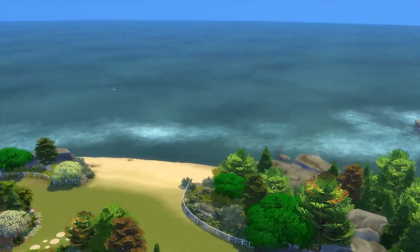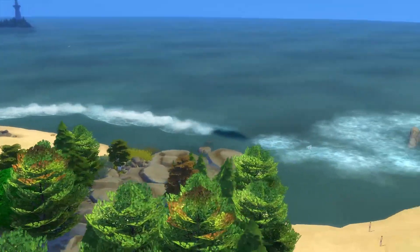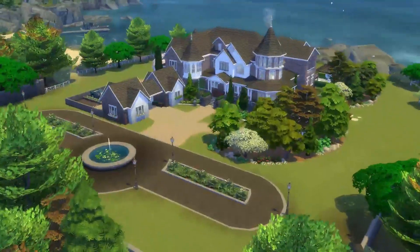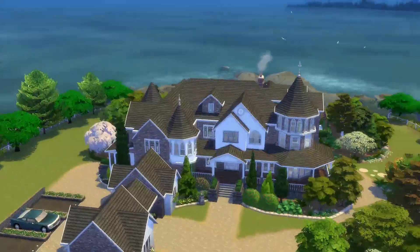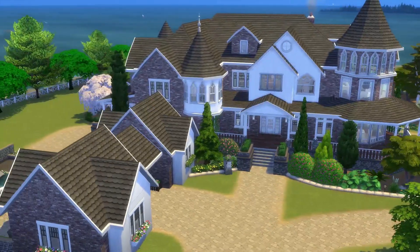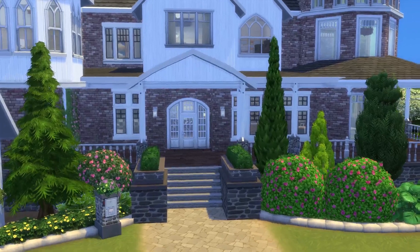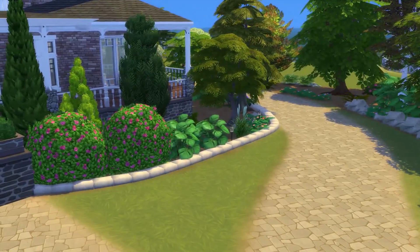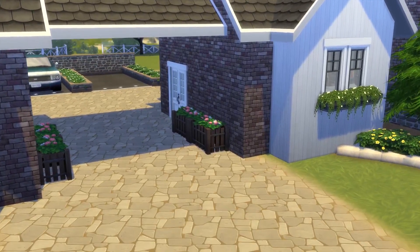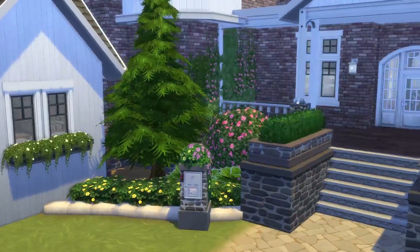Let me unpause the game and show you how it looks. Look at this gorgeous view here in Brindleton Bay — there are even people flying kites over there, first time I've ever seen that! I love this world so much and it fits perfectly with this house. I showcased a lot of the Cats and Dogs items for this home. We have a little pathway leading up here and another pathway going into the sheds, which I'll show a little bit later.